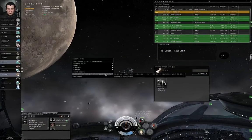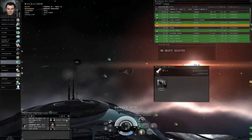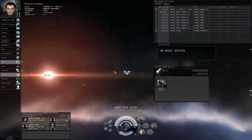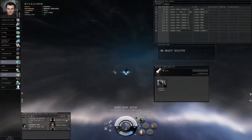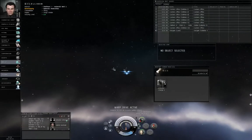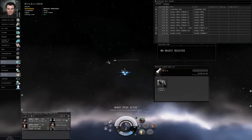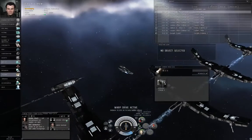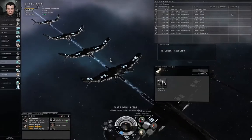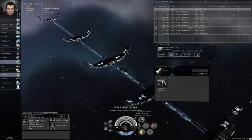Right-click empty space. Encounter dead space. Warp to location. Warp drive active. Traveling faster than light. Here's the acceleration gate. You can right-click the gate and select activate gate. Warp drive active. It doesn't matter whether you right-click the gate and select activate gate, or left-click the gate and then left-click the activate gate button down here. Either method works.